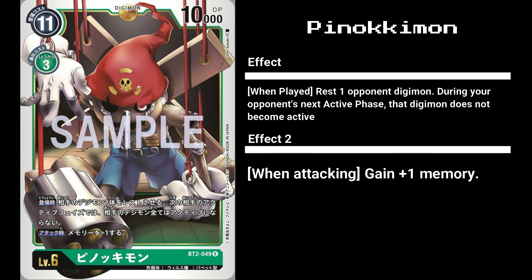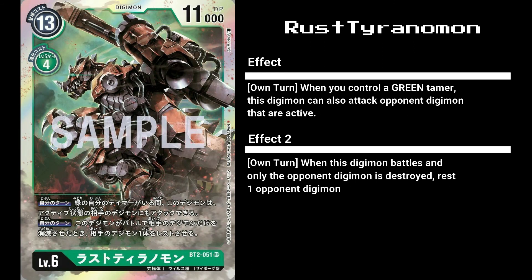Our next card is yet another level 6 — Rust Tyrannomon, an 11,000 DP Digimon with a play cost of 3 and an evo cost of 4. It supports 2 effects, as is the norm for all newly introduced level 6 Digimon in the second set. Its first effect allows Rust Tyrannomon to attack even active Digimon if you have a green tamer. Its second effect allows it to rest one opponent Digimon whenever it wins a fight. This card is actually amazing — all it needs is Pierce, and combined with Dimension Scissors, the option card from the first set, you've just decimated their field whether the Digimon are resting or not.